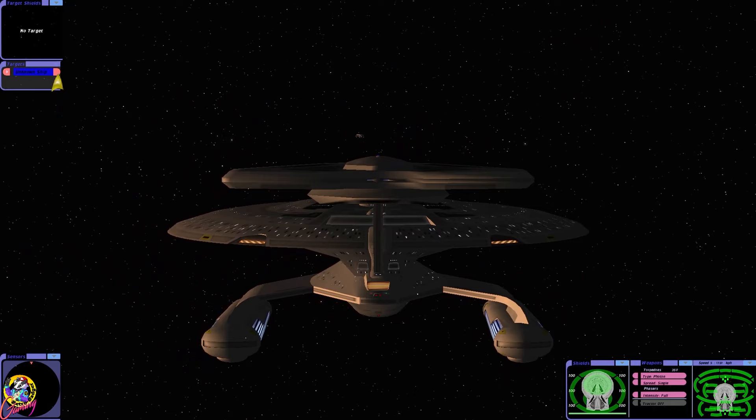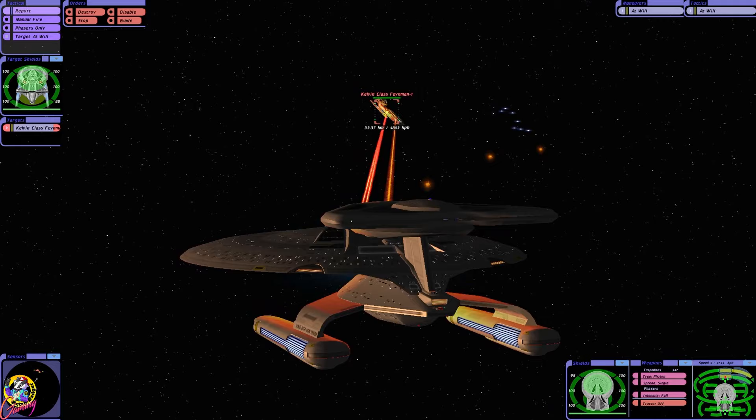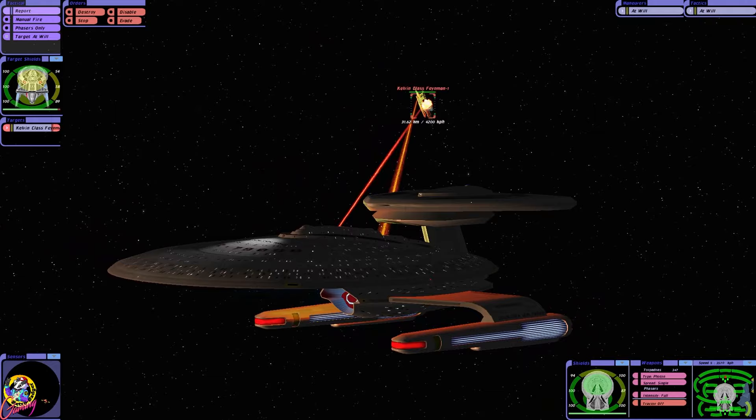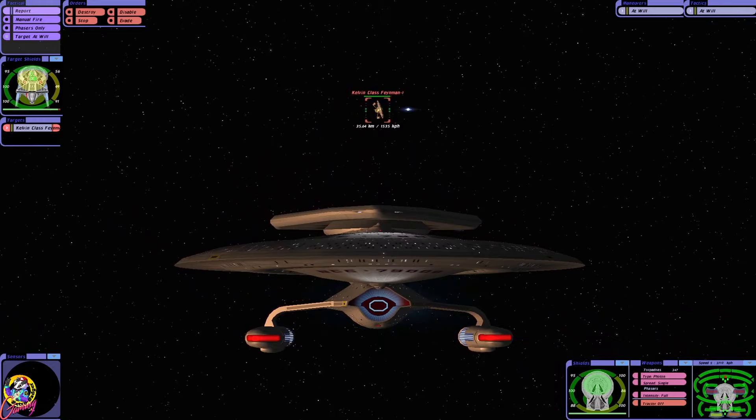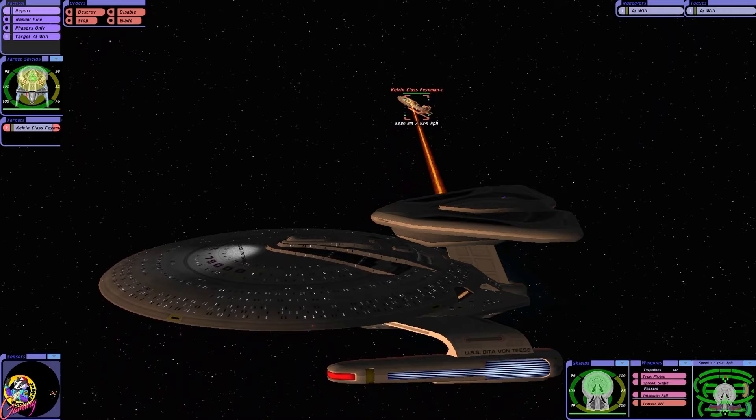The AI is set to extreme. I thought I'd go in the Dieter Von Tees first as I really miss this ship — it's very capable. But it's the Feynman. Now I want to try and keep my distance a little here because I found if you're in a Nebula-class style starship, you're best engaging at a distance, not close up.